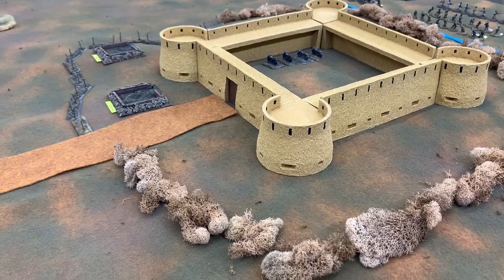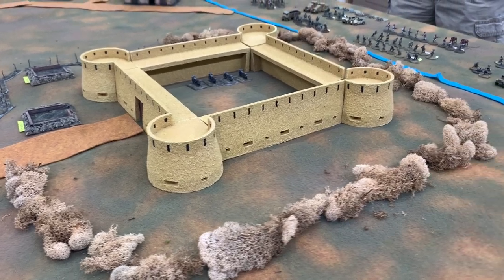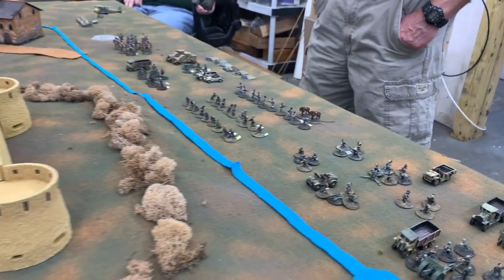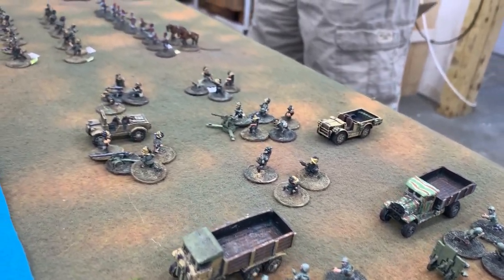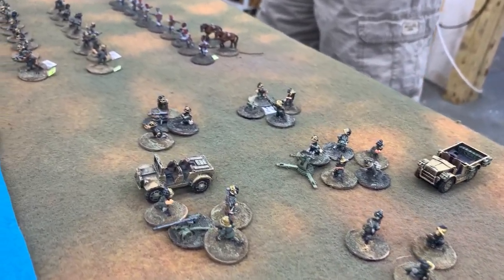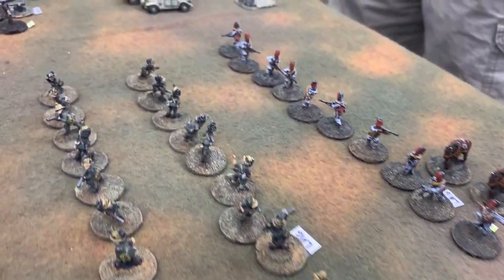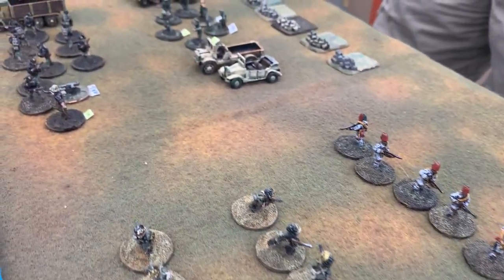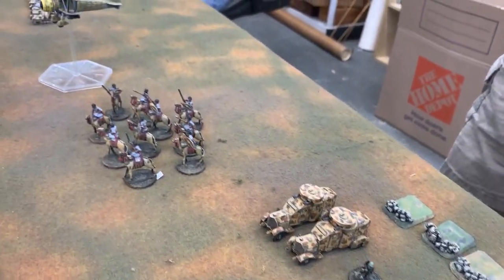Starting in August-September, a little bit before the main campaign gets started in Egypt, the Italians, out of their holdings in their part of Somalia, Abyssinia, and Eritrea, start attacking British positions in Sudan and the British part of Somalia. Somalia was occupied by two different colonial powers in those days, and they were even bombing people in places like Tanzania and Kenya.